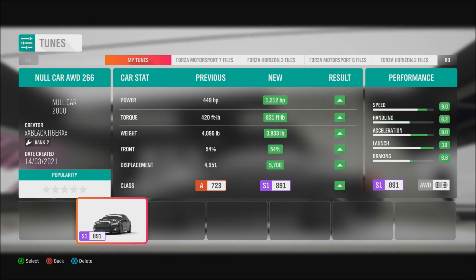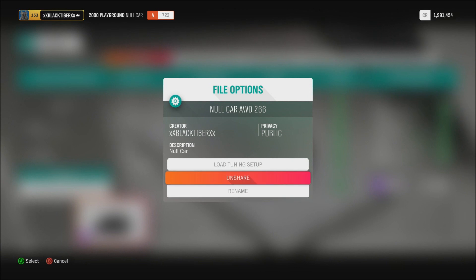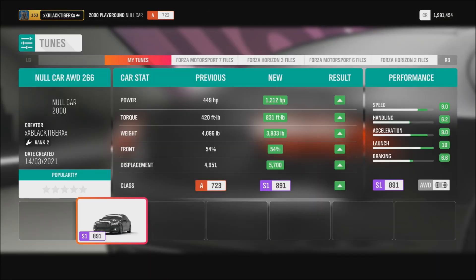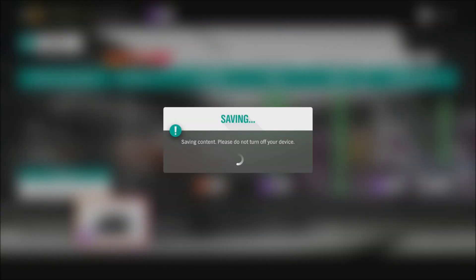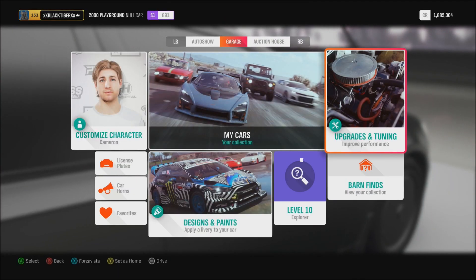I made a tune for this car — 1,212 horsepower, all-wheel drive. It's basically a max speed setup, good for drag racing too. If you guys want to download that tune, just search for it. It helped me out a lot. I haven't made one just for racing this car yet, so if you guys want me to make a racing tune, let me know. But this is just a top speed drag tune.